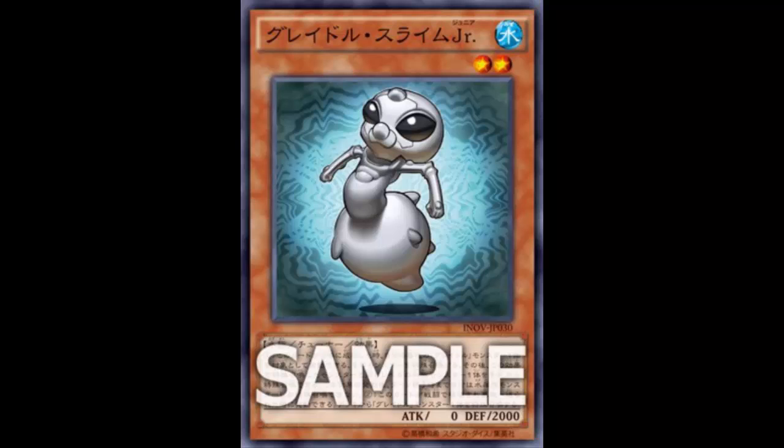Hopefully this card will allow the deck to synchro summon, because every time I've actually seen a Gradle deck played it's generally Gradle Kaiju. I don't think I ever see them synchro summon - that synchro monster is not bad if you can bring him out, he's pretty powerful. But you have to use Slime and I never see synchro summons. It kind of sucks because I'd like to see Gradles do more synchro summoning since they have their own synchro monster.